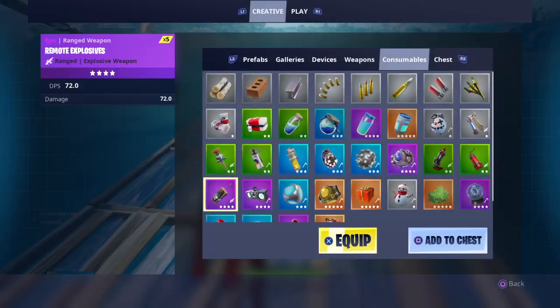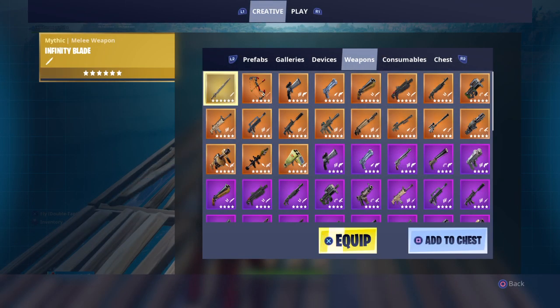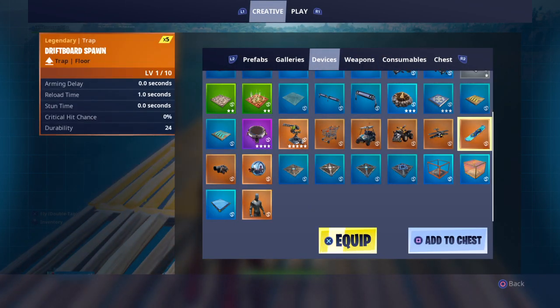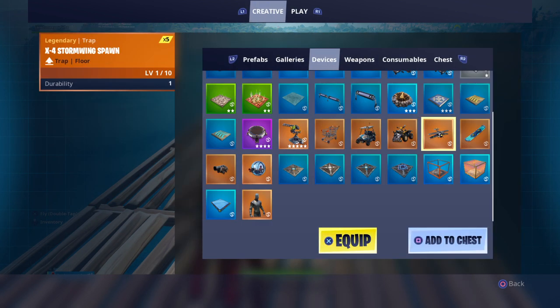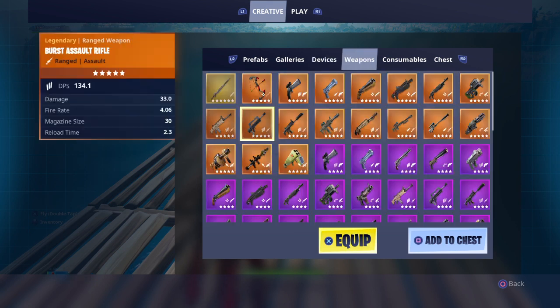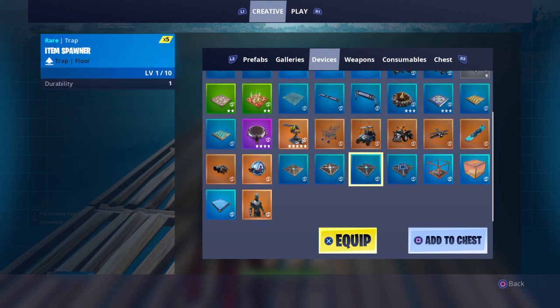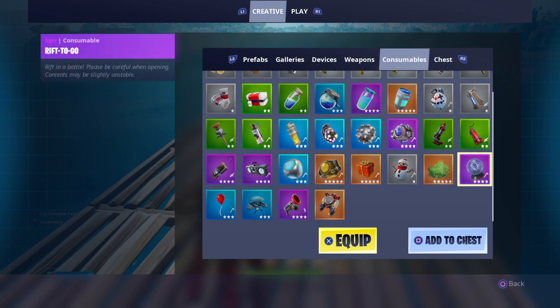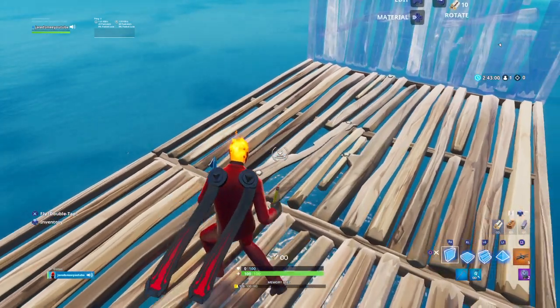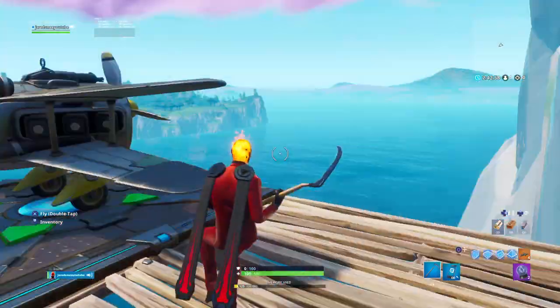You build out, and you need a plane and two rift-to-gos. So what you're gonna do is place the plane — you have to have your pickaxe out for this.